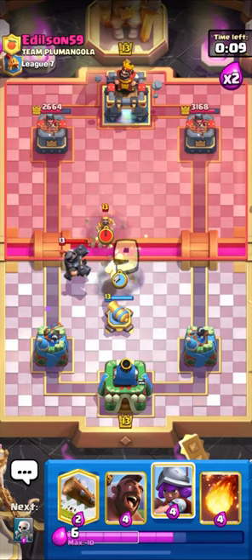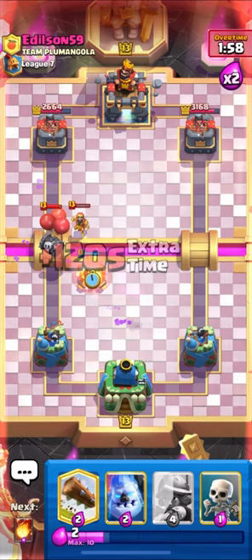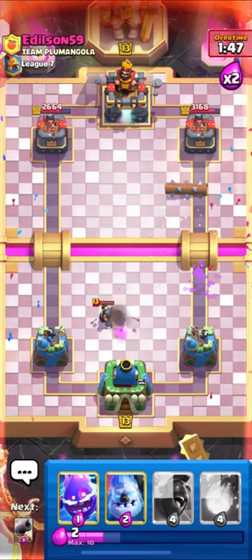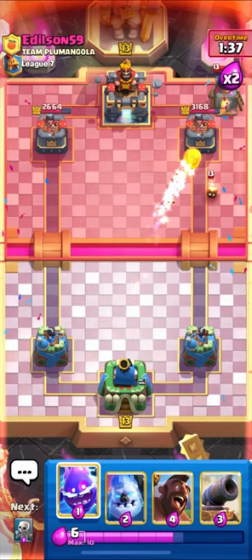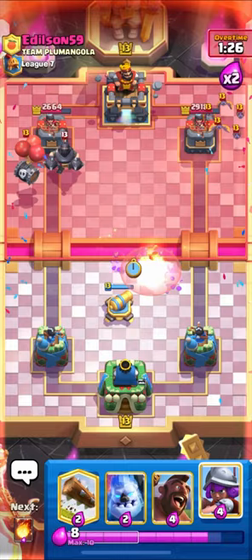Let's put down our Cannon and be ready with our defense. He also has a Wizard, so this is a typical mid-ladder deck. Let's put down our Cannon over here and be ready with our Skeletons for his Mini Pekka. Let's use our Log. Mini Pekka will take out our Musketeer - that was quite unfortunate. We are in overtime with a good damage lead. Let's Fireball his Furnace.